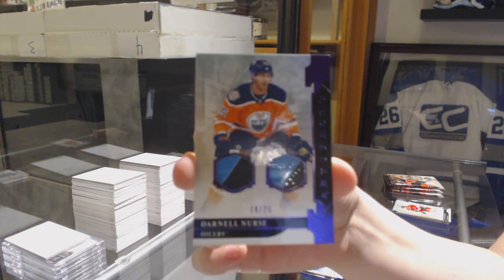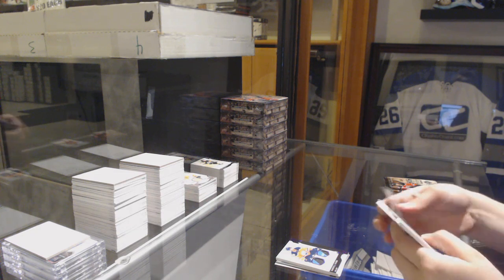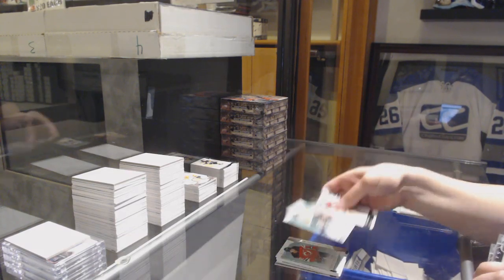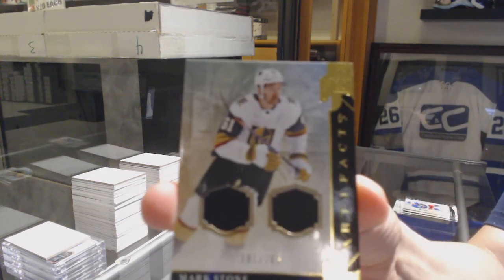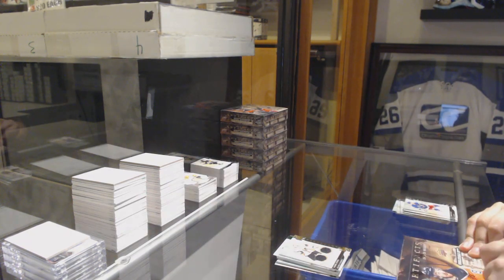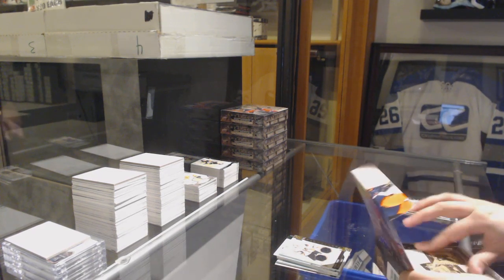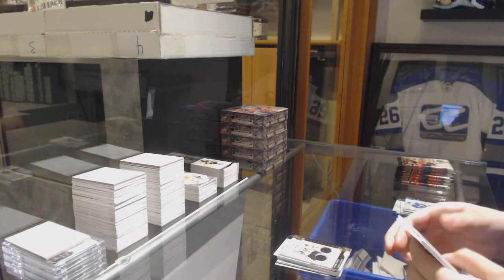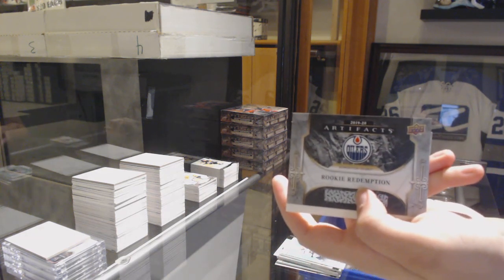At least I think that's a stick — yeah, it definitely is. Rookie of Nathan Bastion, number 9.99 for the doubles. Emerald Rookie of Zach Seneshan. Dual jersey number 165, Mark Stone. Number 3.99, Ruby of Carl Grundstrom. Rookie Redemption Edmonton Oilers.